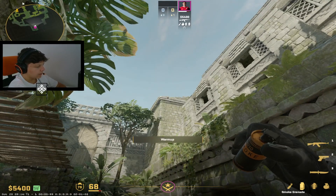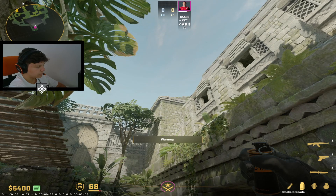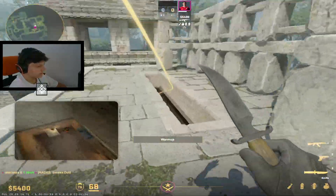Basically you want to aim like so, and after you hit this dark light on the bottom you want to jump throw. So with walk you want to jump throw like this and it will consistently land right there.